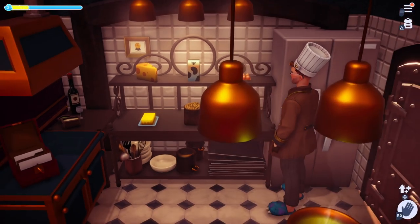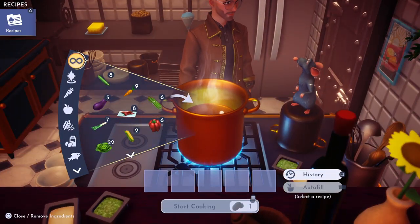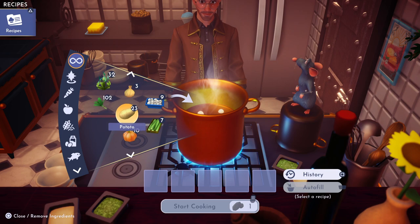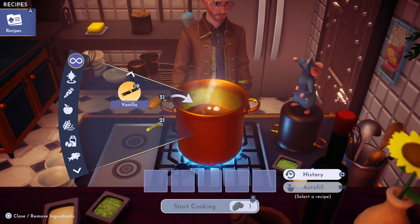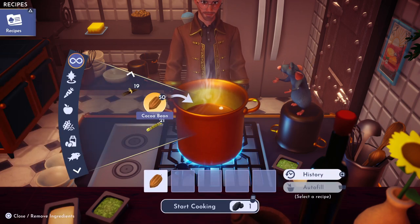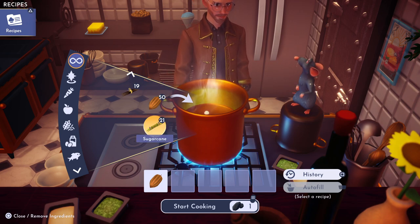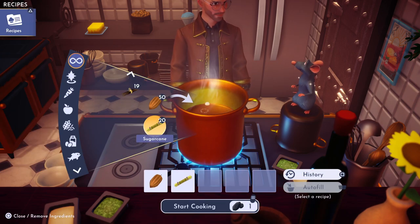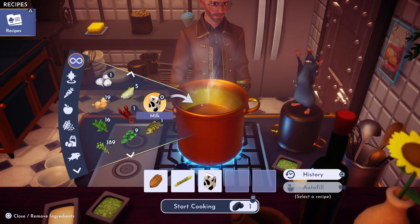Alright, so one milk. We're going to come over here to the stove and throw in one cocoa bean, which you can get at the Glade of Trust on the trees, or at the Sunlit Plateau. We're going to throw in one sugar cane, which you get at Goofy Stall on Dazzle Beach. And then we're going to throw in our milk and mix that up.